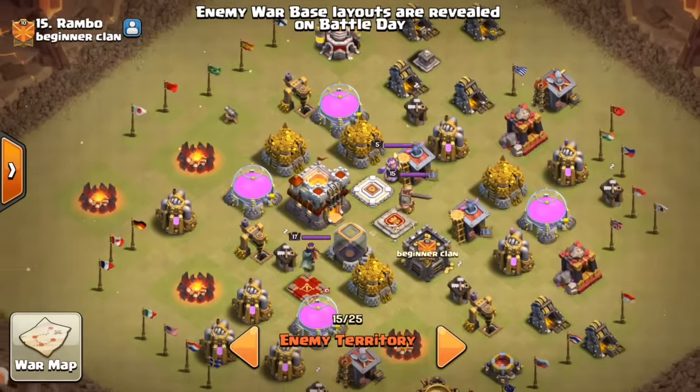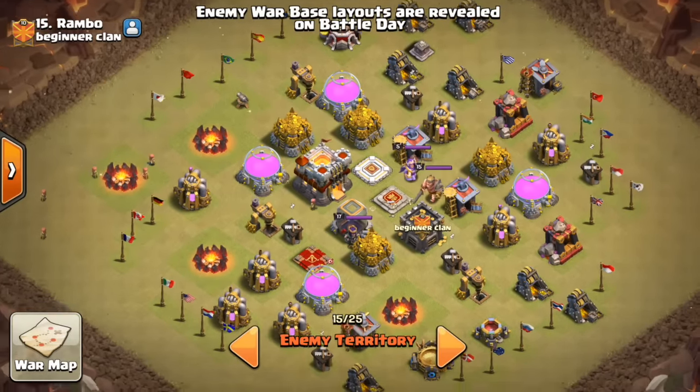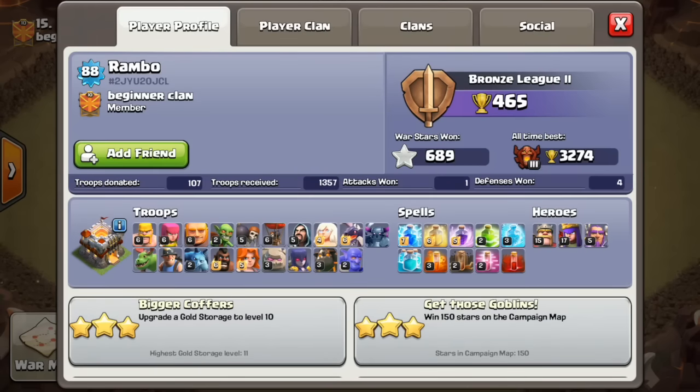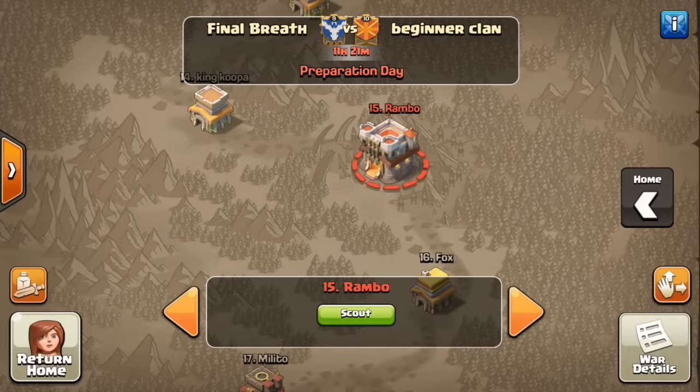Let's take a quick look at this Town Hall 11. Well upgraded — not maxed in terms of storages and that kind of thing — but level 15 King, level 17 Archer Queen, level 5 Grand Warden, and not too shabby on the troops either. Maxed out Valkyries, maxed out Dragons, and the spells are looking really good too.